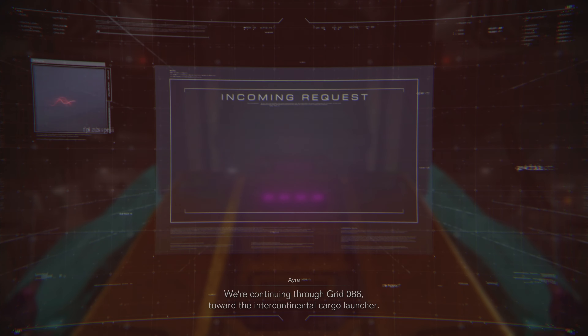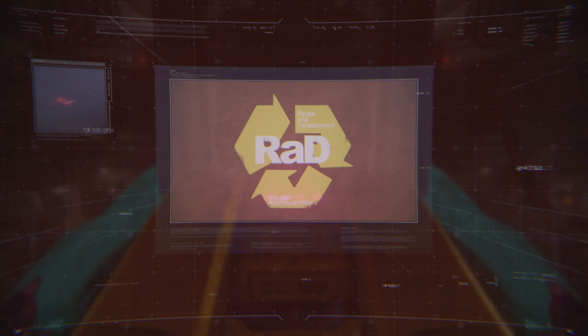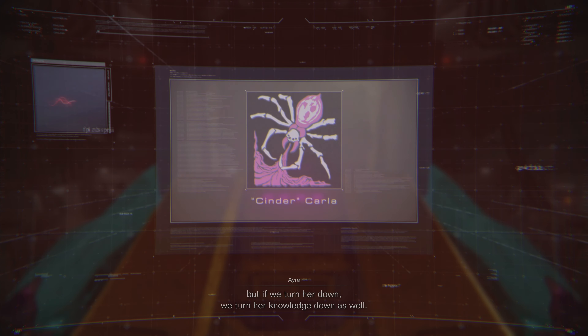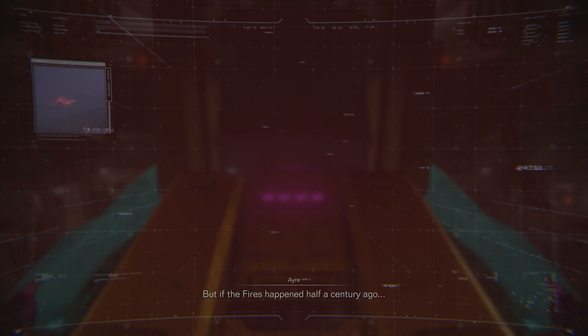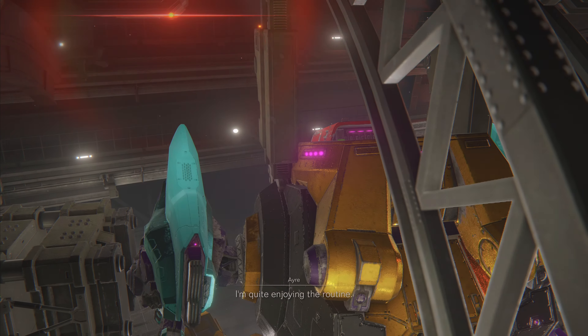We're continuing through Grid 086 toward the Intercontinental Cargo Launcher. As promised, Carla has agreed to serve as our guide. I'm not sure how safe it is to trust a dozer, but if we turn her down, we turn her knowledge down as well. One more thing, Raven — 'Cinder' is Carla's nickname. That's what the Rubiconians call survivors of the fires of Ibis. But if the fires happened half a century ago... it could just be some dozer inside joke. This will be our third sortie together, Raven. I'm quite enjoying the routine.